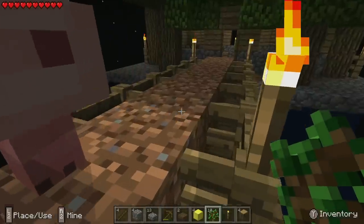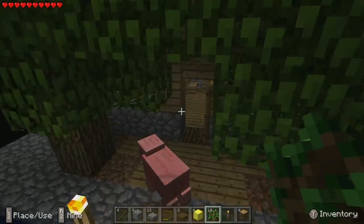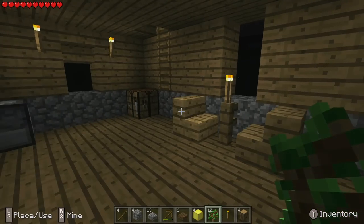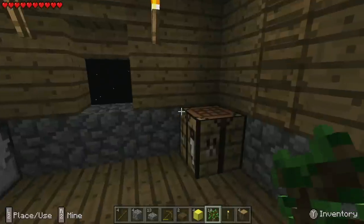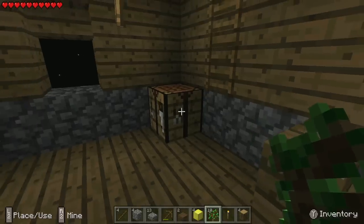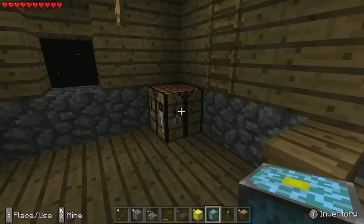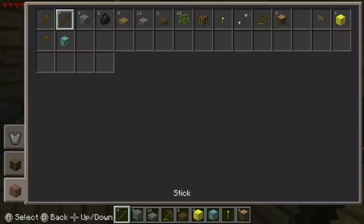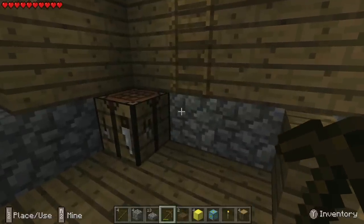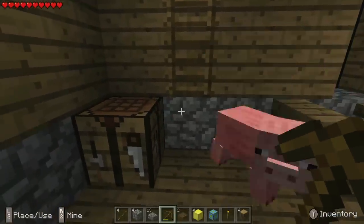Let's go to the house. We also have to dismantle part of it. Almost pushed a pig off into the void - that would have been very sad. What we have to do is we need 14 pieces of cobblestone because today we are building the nether reactor - or, the nether reactor core. We're gonna build it far away, so don't worry guys, I am gonna be careful. But we need 10 more pieces and I'm just going to take out the back of the house since we don't really look at that part anyway.